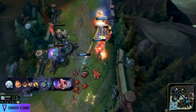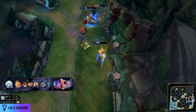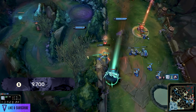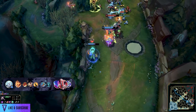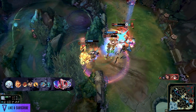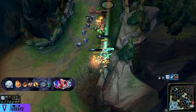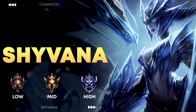The Divine Sunderer build path is great against bruisery tanky types for percentage damage, but against squishies and tanky compositions, Shieldbow works perfectly. You get Blade of the Ruined King afterward, then Wit's End for magic resistance and attack speed — all of a sudden you've got a lot more health than a Kraken Slayer build, with great attack speed and on-hit. The theme here is sustain, and Viego is so strong with sustain. Once you've got your mythic plus Blade of the Ruined King and boots, you're ready to take over the game.